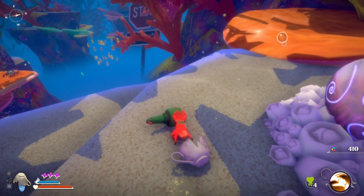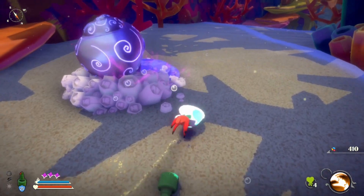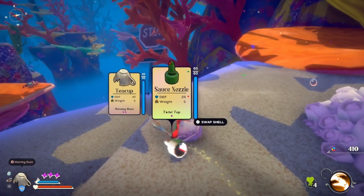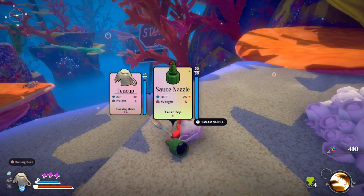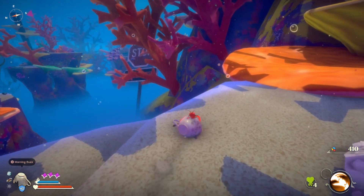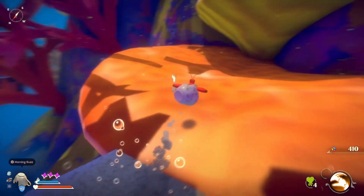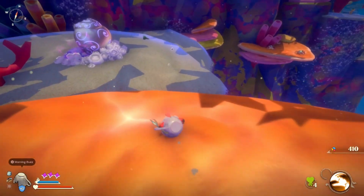Sauce Nozzle is new. I'm going to get into it just because it's a new shell discovered, but I actually think that the Tiki Cup is better — it has more defense, same weight. The Morning Buzz takes two charges — I see the little star things there. I hope we can increase the amount of Umami charges that we get in the future. That would be a pretty cool upgrade to get at some point.